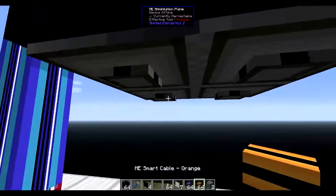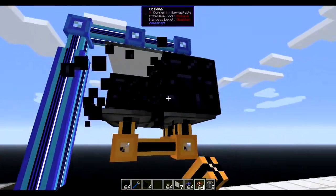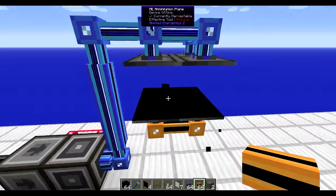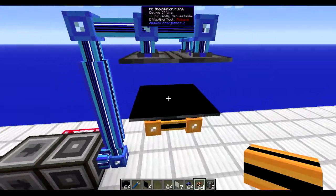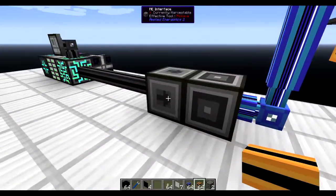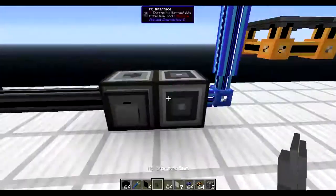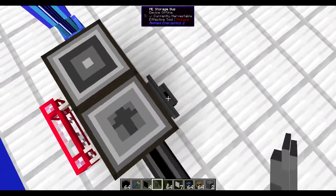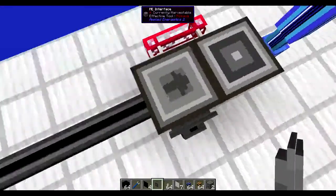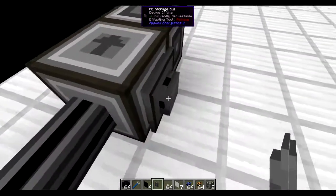And that system is going to be the orange system. So that's the placing and removing of the draconium. When the draconium is done, we want to place it back in the main system. We do that with a storage bus, like that. These will not transfer channels, but if this puts any item in this interface it's going to go in the main network.